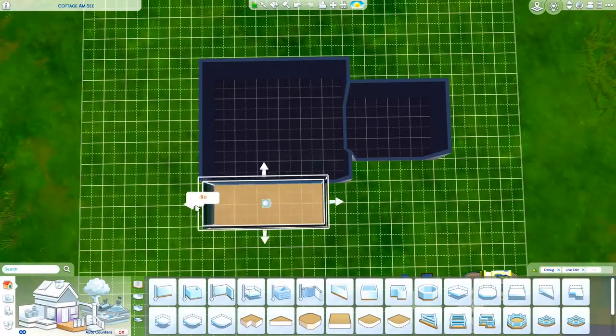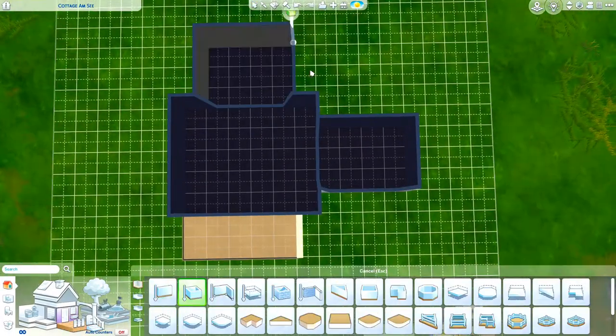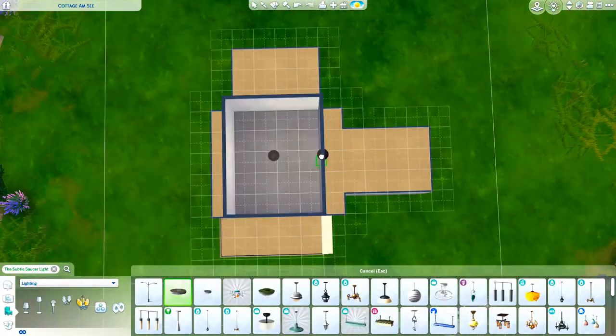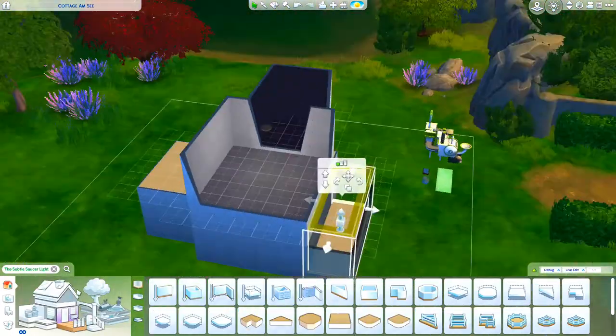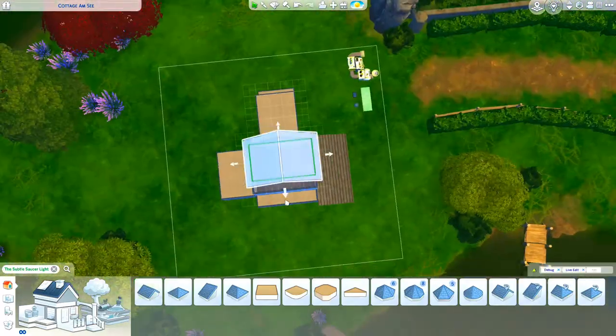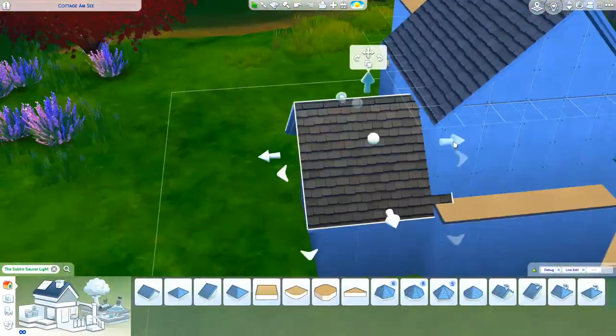Hi everyone and welcome back to another speed build on my channel. Today we are building a starter home for one sim located in Windenburg. I'll be using a random build generator today because truth be told I've been having a little bit of creative block, so I needed it as a starting point.